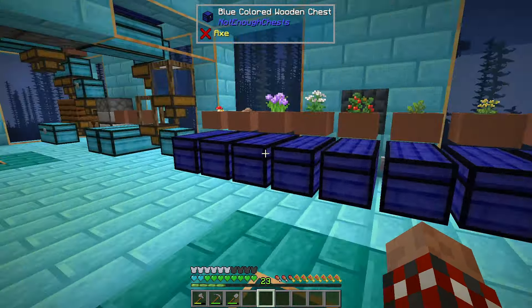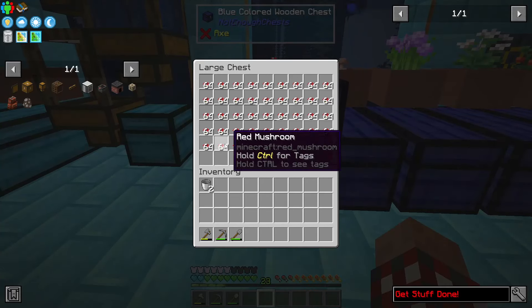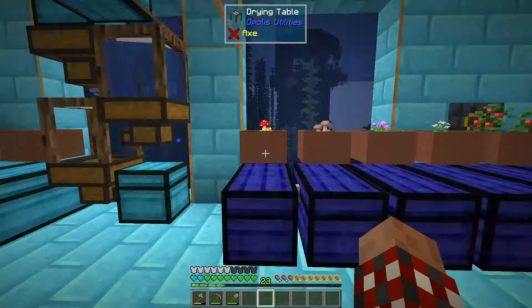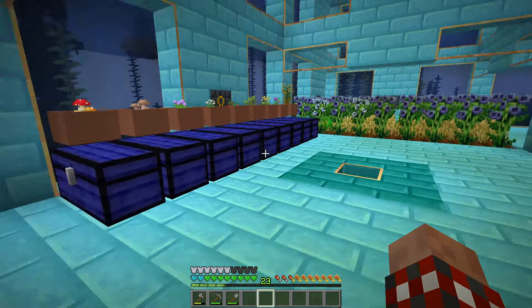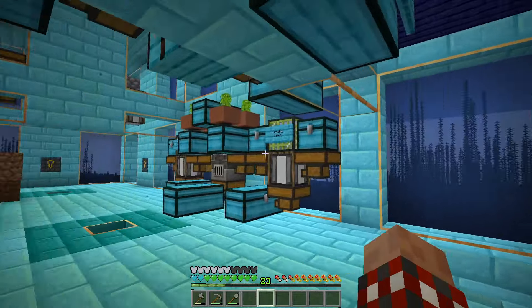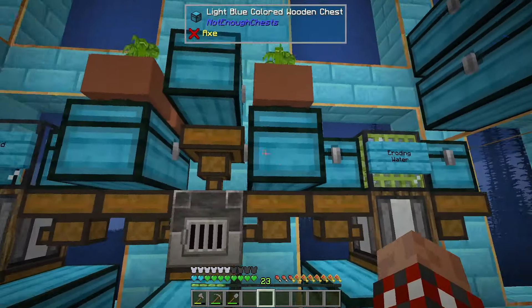I've got two blue hearts, which is a lot of hearts. This has been going like gangbusters — so well that I've been going through and taking these bottom rows and feeding them to the system over there to make more bone meal, because they're just growing too nicely for me. I'm going to have to disable these.